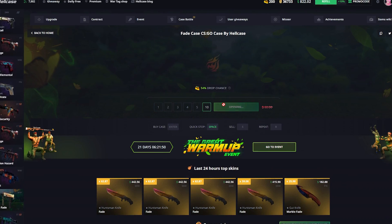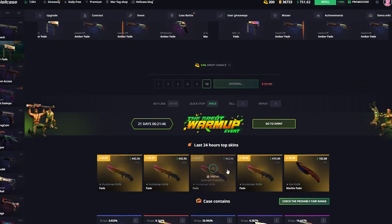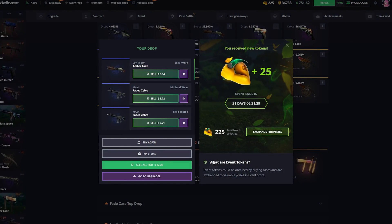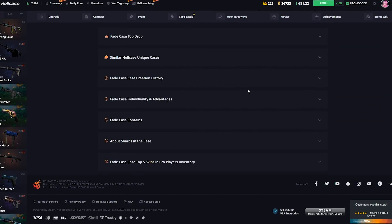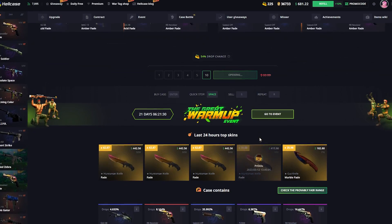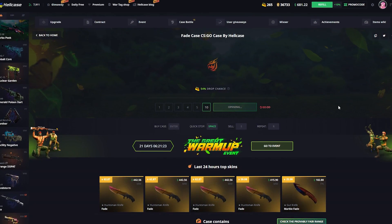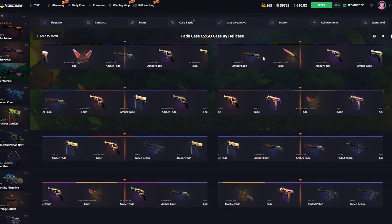If we get some knives early, we could definitely join that battle. A lot of people are opening the fade case and getting the best knives while the sale is on. Look — 32k, that's not that bad but it is pretty bad. Let's open another 10. Four different guys got the most expensive knife in the case, so let's hope we can get one as well, otherwise we won't be able to join that battle.